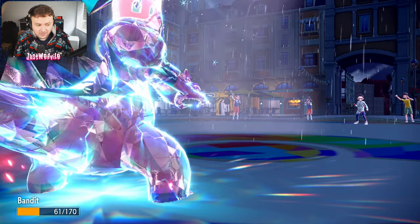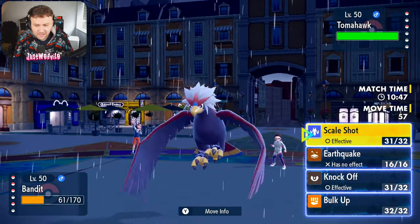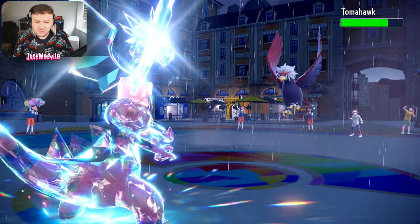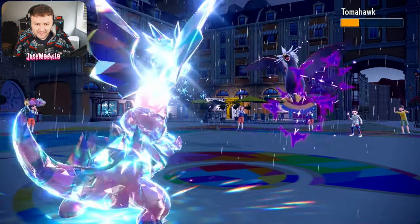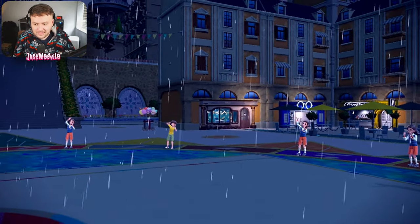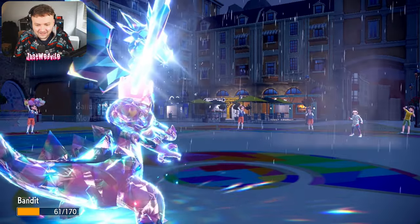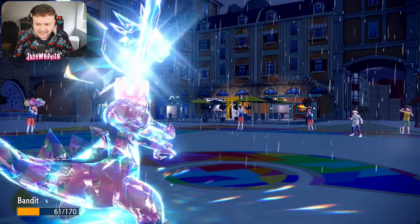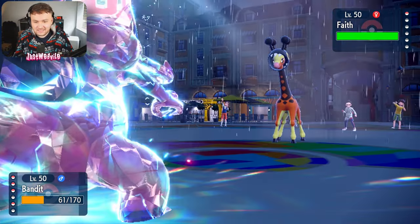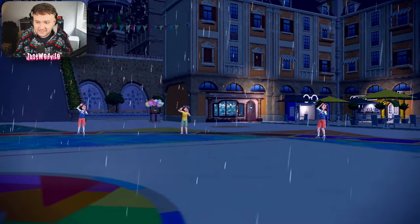Now we outspeed Frigoraf and can knock it out with knockoff, and we outspeed Braviary too. Braviary is bulky but we have an attack boost. I go for scale shot again — we don't miss — and we hit all five times! Not only do we get a moxie boost, we also get an attack, defense, and speed boost. Crookanile is the most dangerous set I've ever used — so powerful, so potent. Frigoraf comes in and we just go for knockoff — they aren't on a focus sash — that's going to be the game. GG Anthony, that was a pretty fun one, thank you very much for watching.